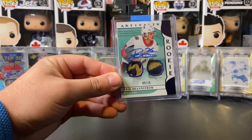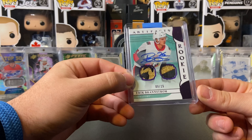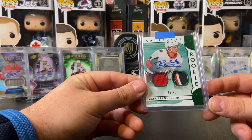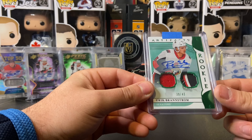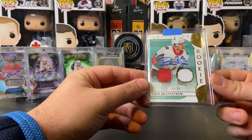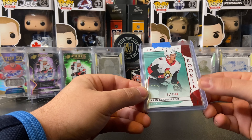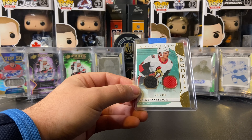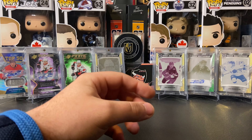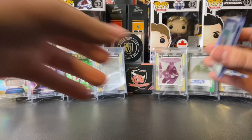Now we get into Artifacts, which is largely what X-Tech sent me. There's a beautiful purple numbered to 15 with an amazing patch and nice auto. We have the green — or emerald — numbered to 45, with a nice three-color patch. Then the dual swatch auto numbered to 99 with two jersey patches. A red base rookie numbered to 399, and a dual jersey numbered to 499 with a great black and red patch — no white patch, which looks so good. There are also two base Artifacts rookie cards numbered to 999.